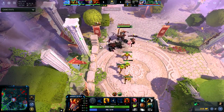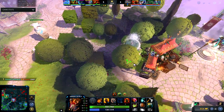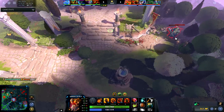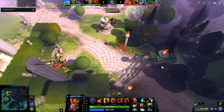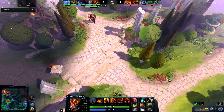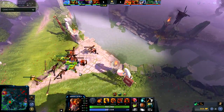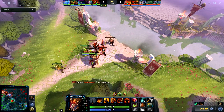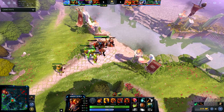Lich is getting free farm mid right now, but we have a Visage on my team. I just built Perseverance so it's going to give me a lot more lane sustain, which means I should be more comfortable staying in lane mid. If you notice, I haven't bought boots yet — simply because I don't really need movement speed. Why would I need movement speed when I'm doing fine without it? Buying better stat items just helps better. If I need to initiate, I can just use a remnant.